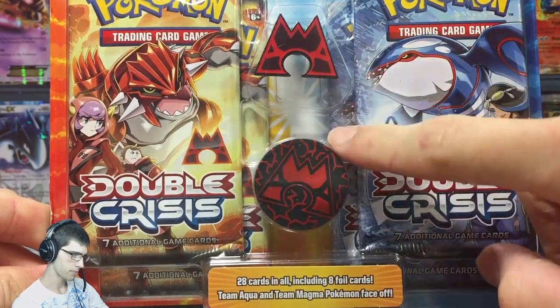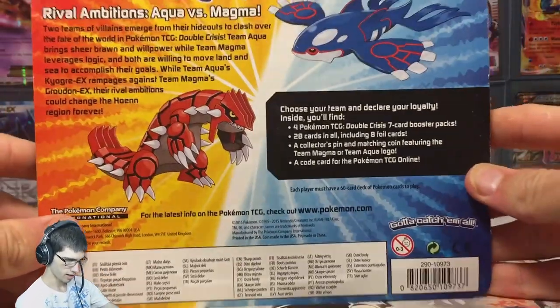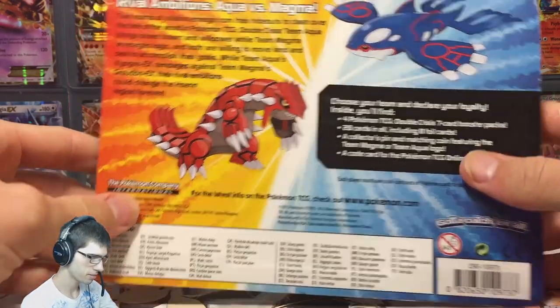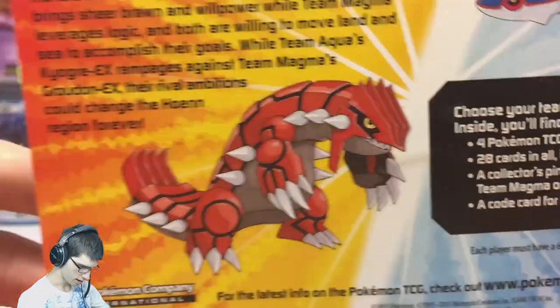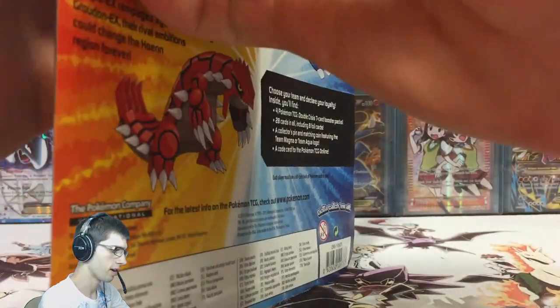You can tell it's a Team Magma blister — it's got the Magma pin and the Magma coin on the back. I'll hold it up so you guys can pause and have a read of that full screen and get a nice close-up if you'd like. I can't really get a good shot at the top but you guys get the picture — let's go.